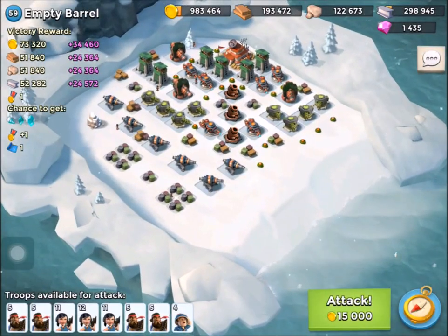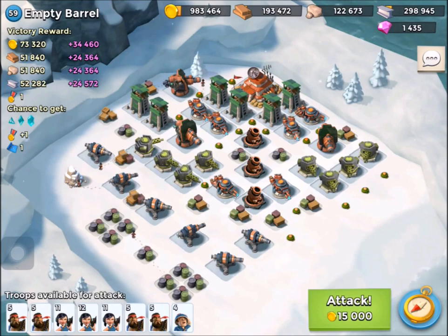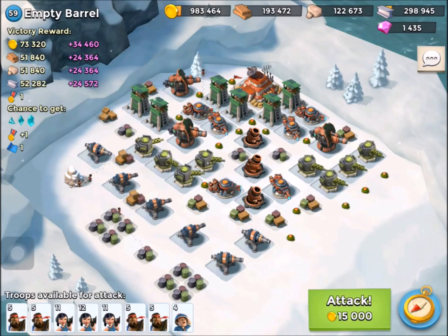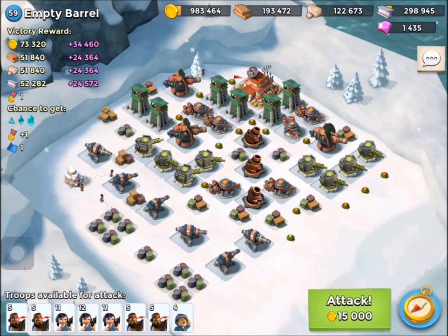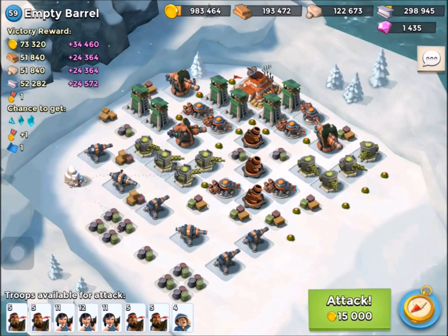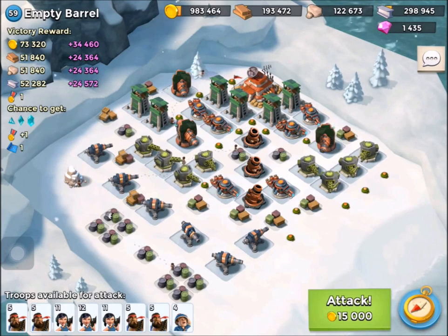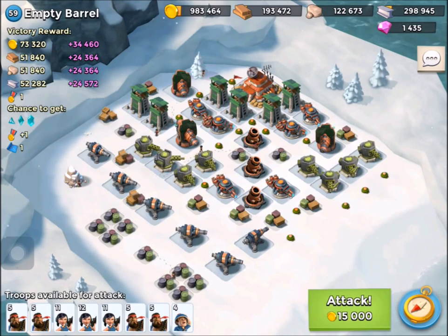So, Empty Barrel — let's take a look. We're using heavies and zookas today, so our biggest problem is going to be those three boom cannons, because if they get to attack us they will pretty much one-shot every troop we have. So our priority is going to be to take those out before we land any troops. After that we're going to stick to the right hand side of the map and hope those cannons on the left don't get in range of us. That's not going to be easy, but we'll do our best. Let's launch the attack.